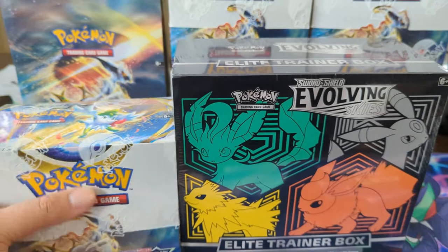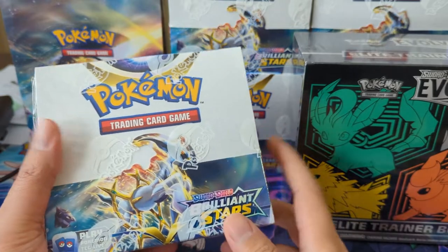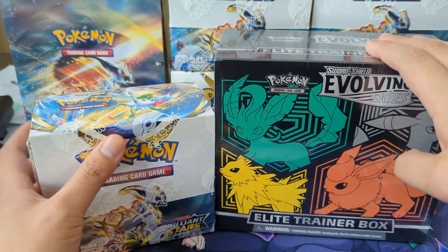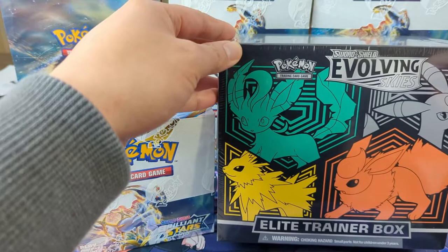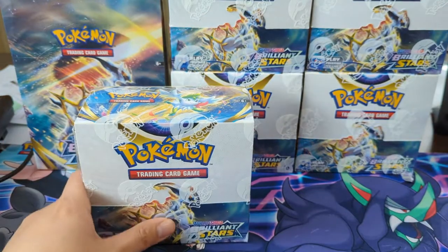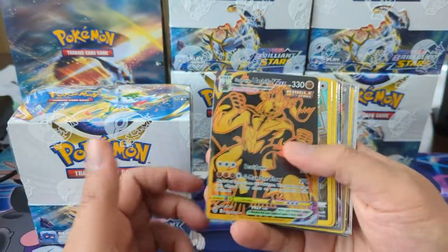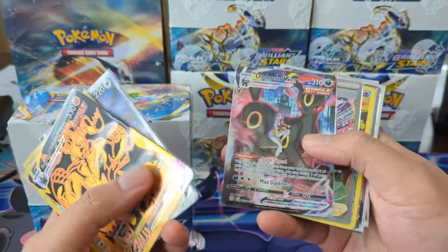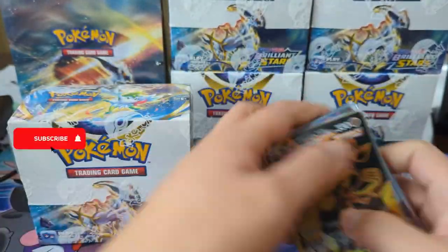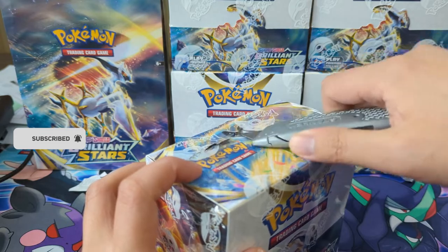What's up YouTube, Warner Turtle here. We have Brilliant Stars, the newest set, and it's a lot of fun to open. We're cracking this box for my Patreon good friend Ty - thanks for letting me open this on your behalf. At the end of the video, shoutout to Richard Omega - we're going to open an Evolving Skies ETB for him. We're starting with the booster box. I did open a box for myself with my girlfriend and we got some great cards - the Arceus Alt Art and the Umbreon VMAX.